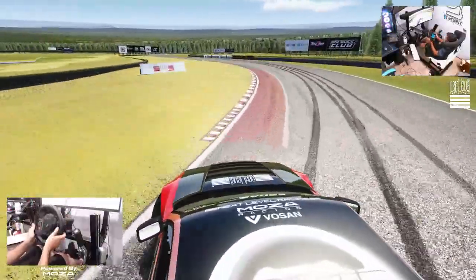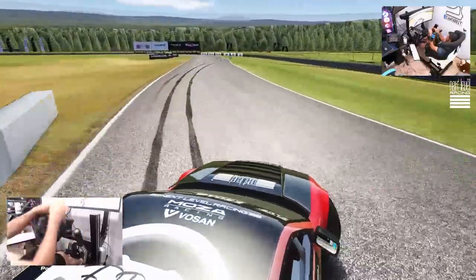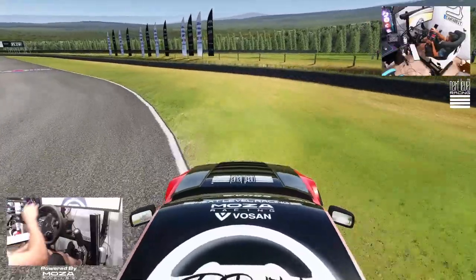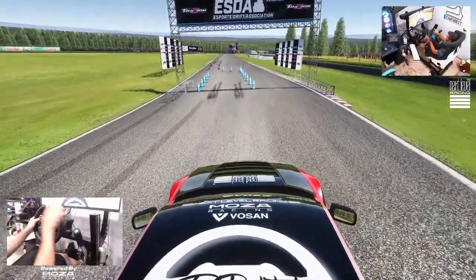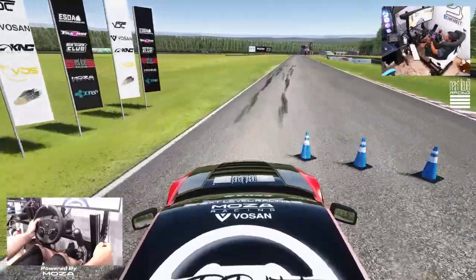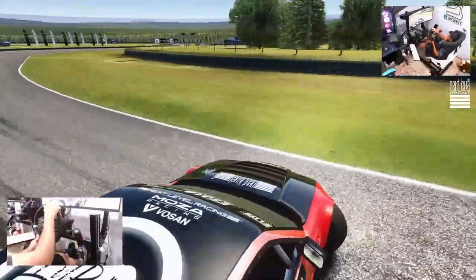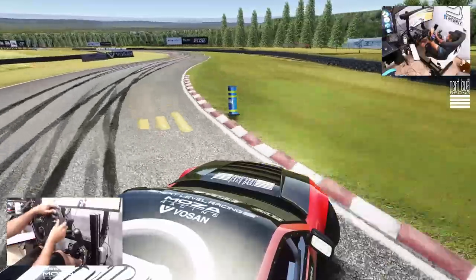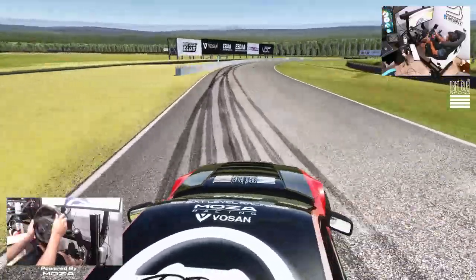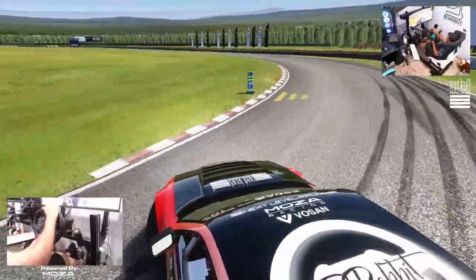I don't want to be feathering the throttle through that section — I want to be kind of on throttle, full board. Oh, that wall is going to come out and bite a lot of people, and that threw me off right there. We're going to try and get this better. Heavy angle on initiation which pulls us tight in here. That was probably not the right line but it kind of set us up. We definitely missed that zone.